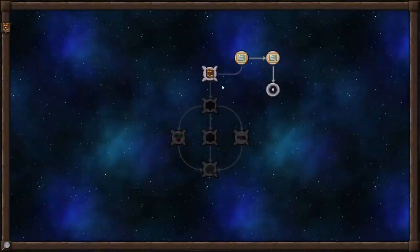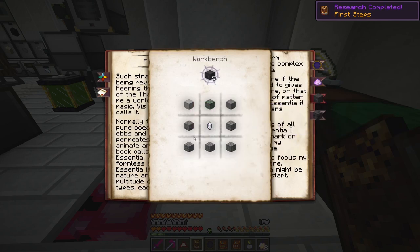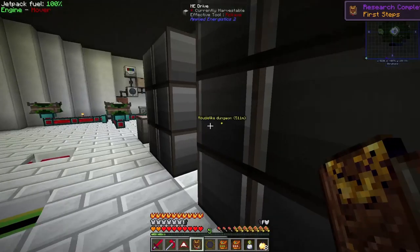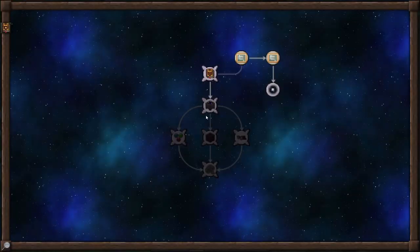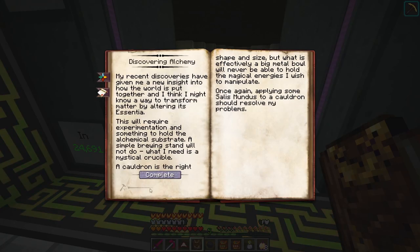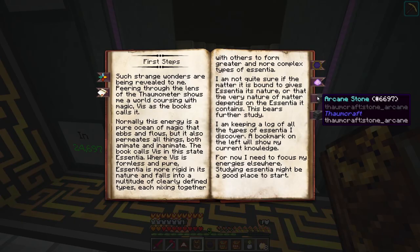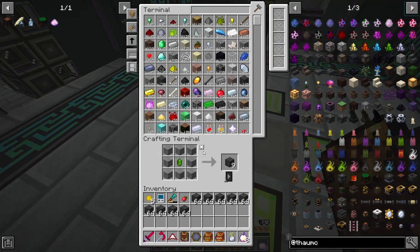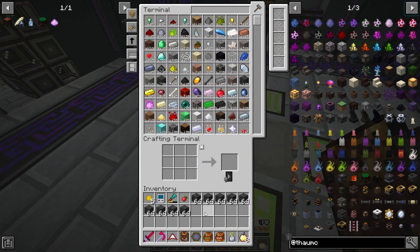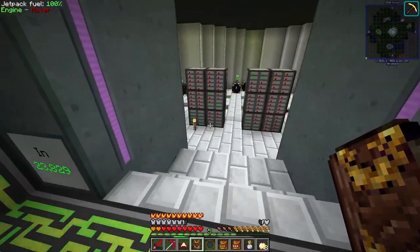I don't think we actually need to do a whole lot of scanning because of all the stuff we already have. We need to make some arcane stone, which is smooth stone around a vis crystal. We have quite a bit of it actually, so we can complete this. We did the observations - we did a little over half.